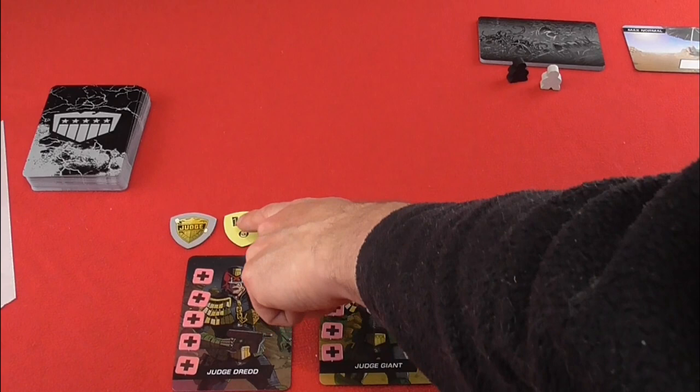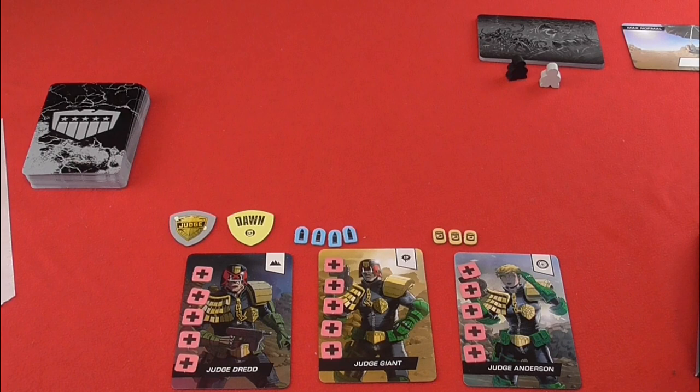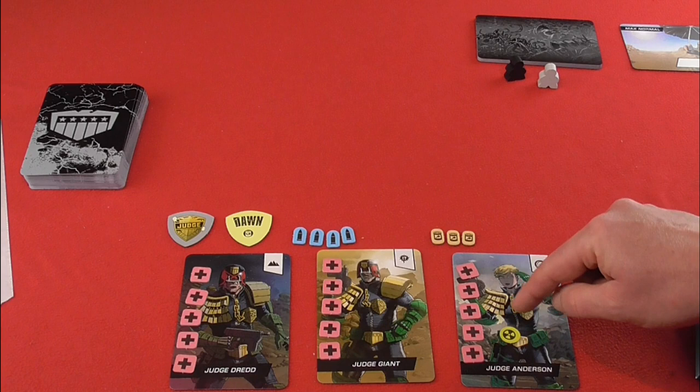You also have a Dawn and Dusk token. When this flips over, you eat one ration. If you lose rations, you start taking radiation poisoning instead. And if you have more radiation than you do health, then that character is terminated — end of game.